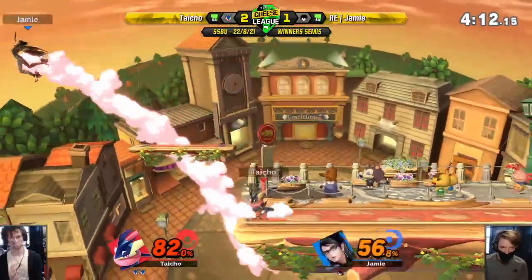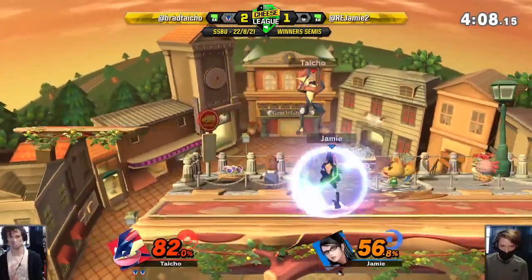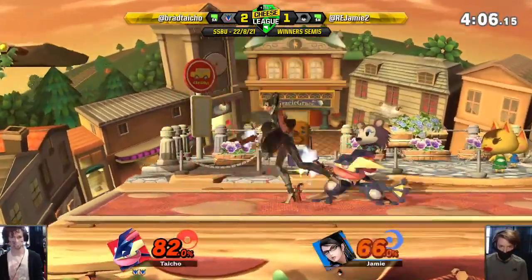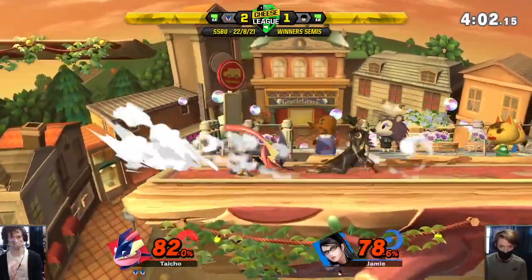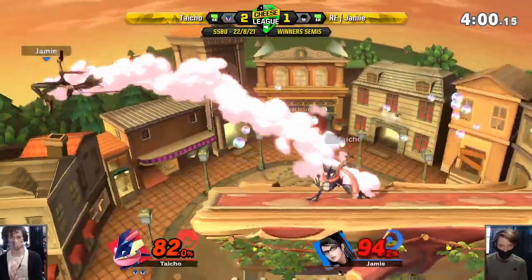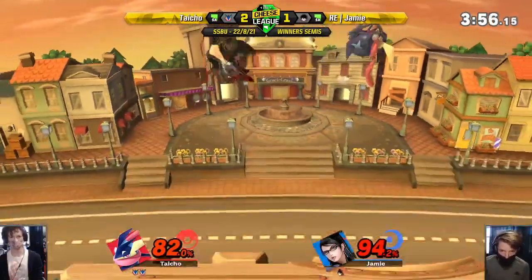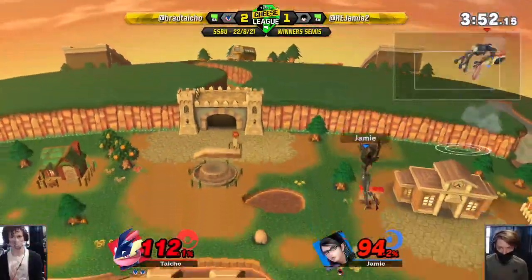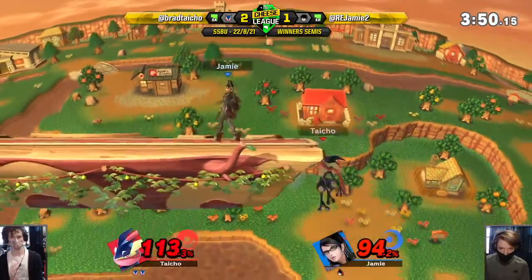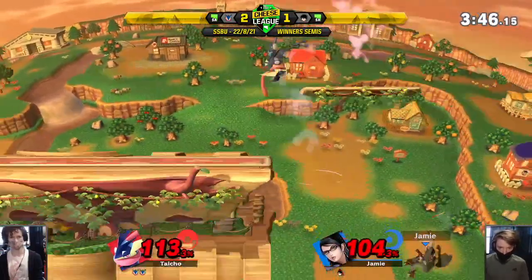82% - not quite killing. Shadow sneak - this is scary. Maneuvers over. He's facing the wrong way - can't just get up. It's quite scary for Jamie at the moment. Grab off stage - 94%. Brad might be sending him into the losers bracket. Brad's consistent enough to win these. Bayo struggles to kill a bit, especially against characters like Greninja with good recovery. Forward throw - grabs and crosses off stage.